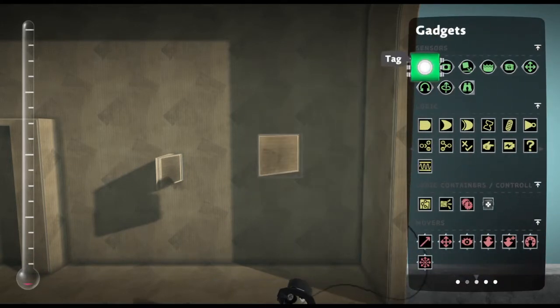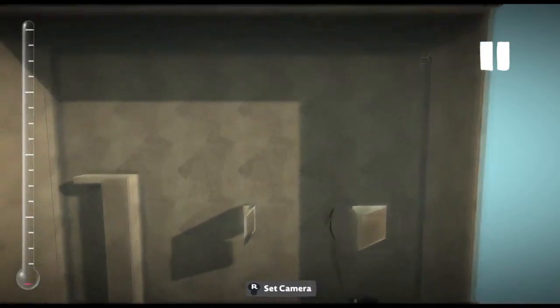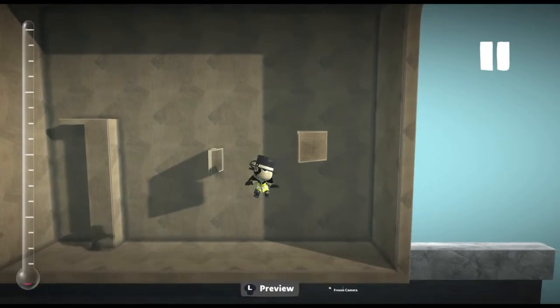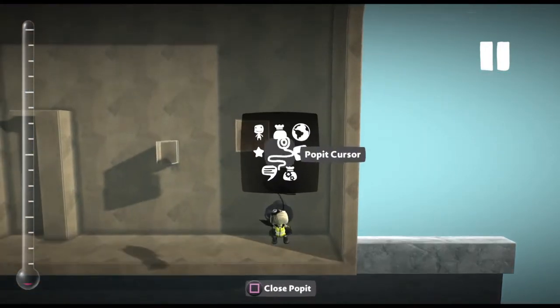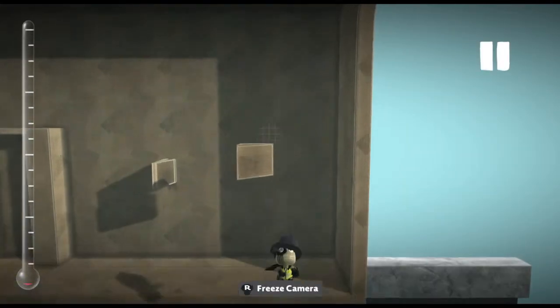So check this out. I pull out a slide, and I corner edit the thing, and it shakes like crazy. Anything I click on with the corner editor, it makes the screen shake everywhere. Look, I'll click on anything, and the corner editor will just freak out.